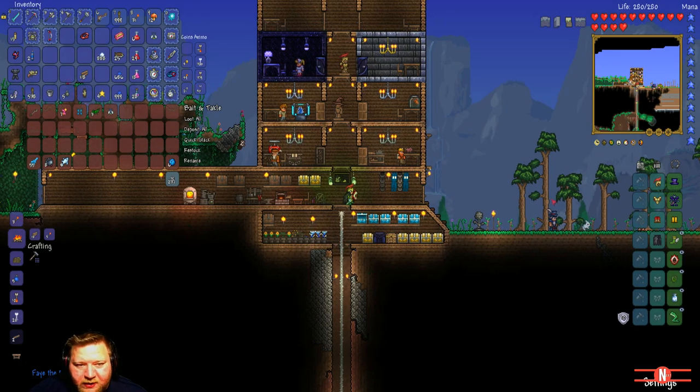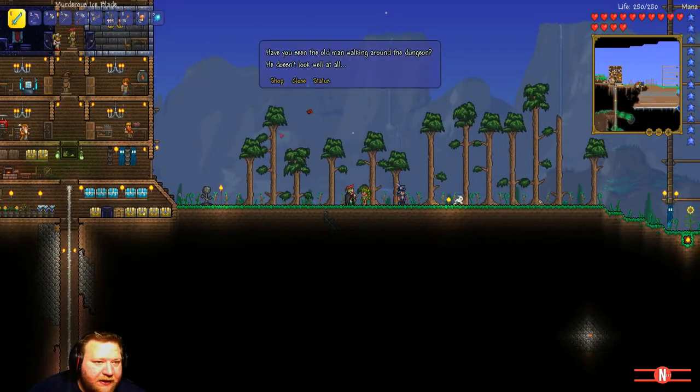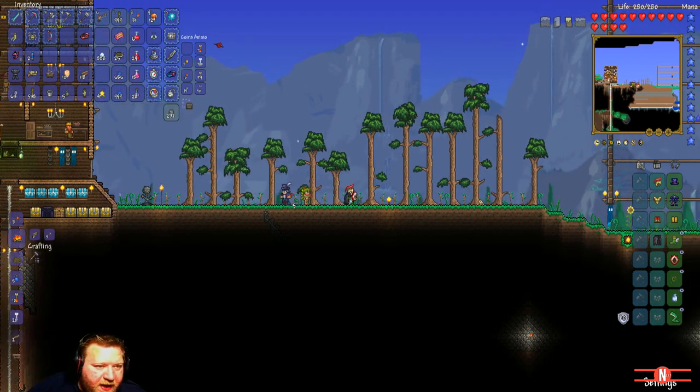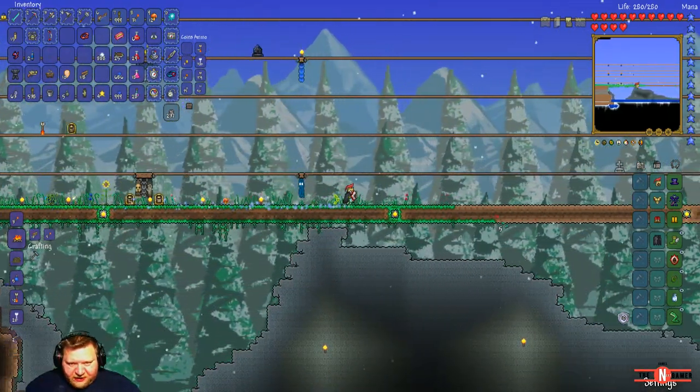Frey the Dryad has arrived. Oh, she is a badass. Hello Frey. We're going to buy 10 of these. Oh yeah, we're going to buy one of these special planter boxes. Dirt rods, sunflowers, grass seeds, purification powder - I'm going to buy them. Thank you Freya. I'm going to help this grass here out along a bit. There we go - that should help it grow a little bit faster out here.